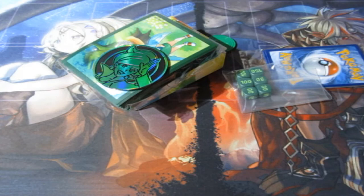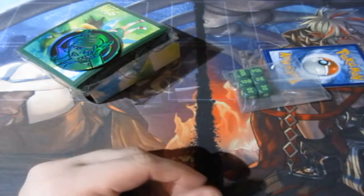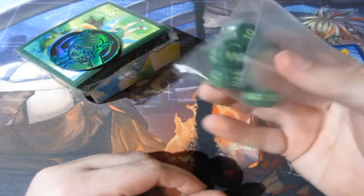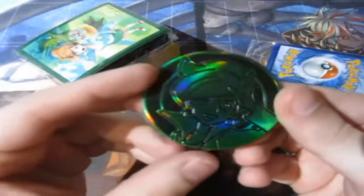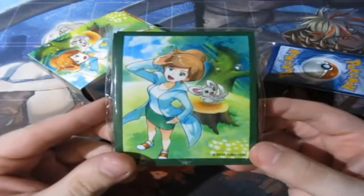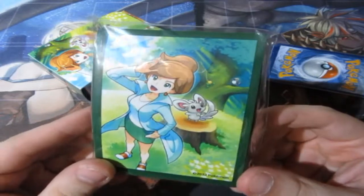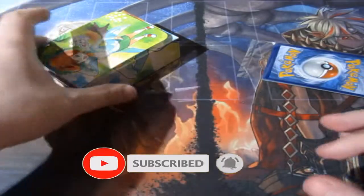I've just lost one of the coins — doesn't matter, I have another one out in this case. The one I just lost was the damaged coin, that's the poison coin. You get yourself the dice, which is nice. We get the beautiful Professor Juniper coin, which is nice — I'm sure that holds a bit of value too. Amazing sleeves, by the way — they are gorgeous. Putting them to the side, we're not using them.